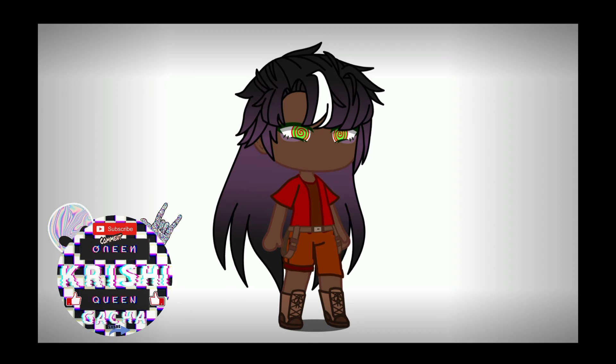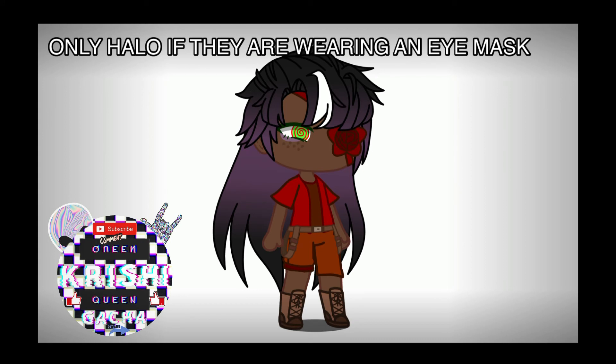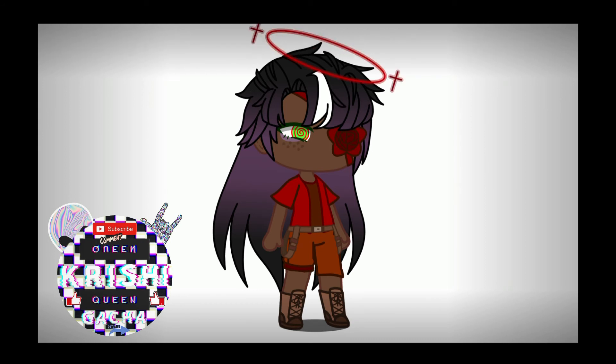If you have a scar, have your OC wear a mask. If you have a hat, give your OC fangs. If you have freckles and good handwriting, give them an eye mask. If you have bad handwriting do that, and if you're medium do both. If you have glasses, make them wear glasses or give them a halo. I hope you guys enjoyed, bye!